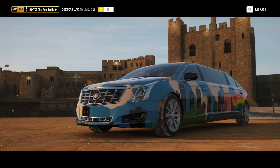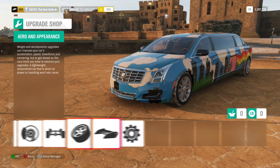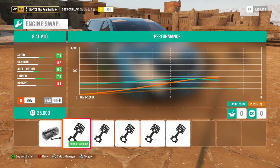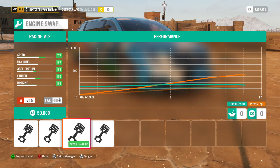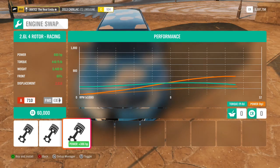Let's go ahead and take a look at the engine swaps. This is front wheel drive, bear in mind. The options are an 8.4 litre V10 from a Viper, a 7 litre V8 Hemi engine, a 6.5 litre V12, a racing V12, and a 4-rotor out of a 787B.